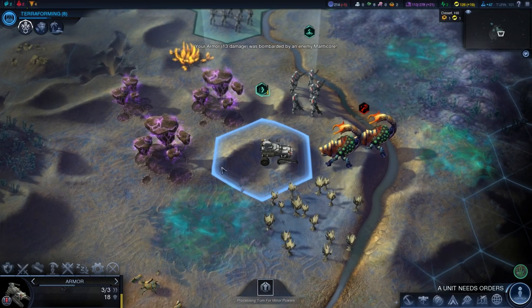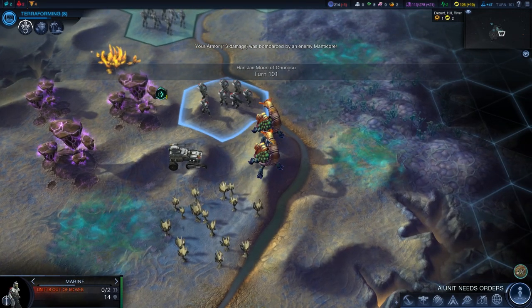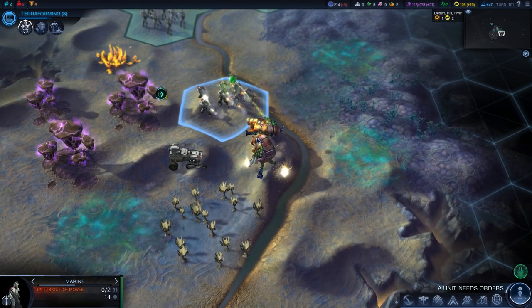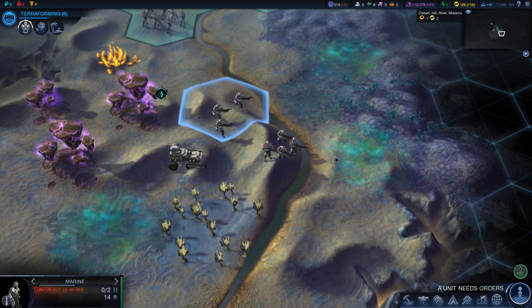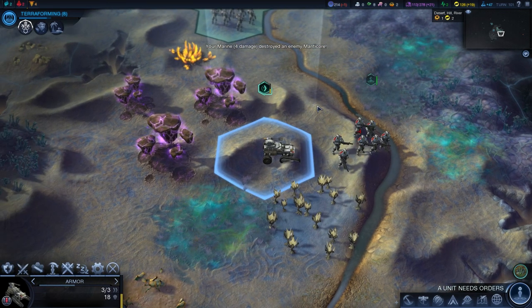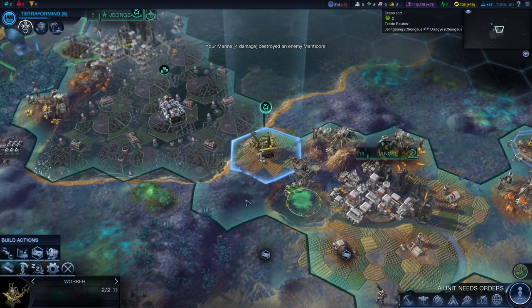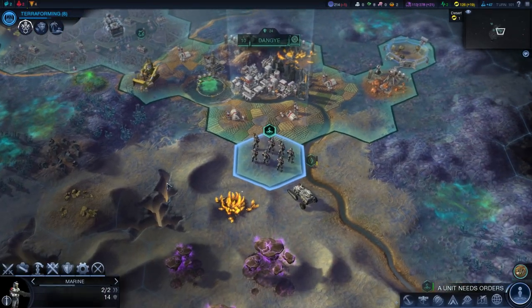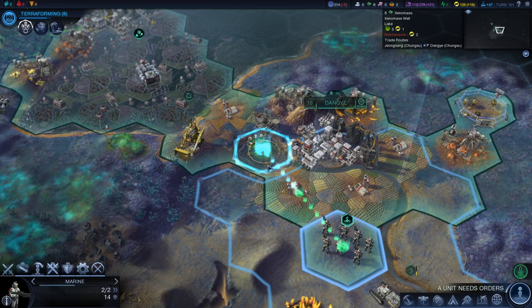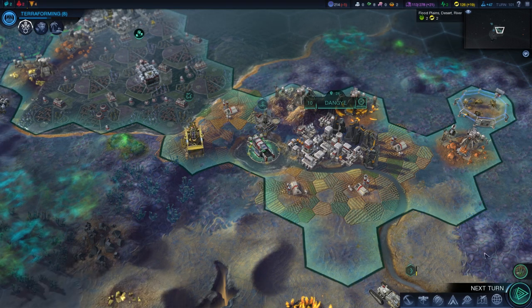Okay, hang in there, little armor. You're doing fine, no worries. We finally got rid of the alien threat down south. So if I wanted to, I could build a new outpost down here, which I think I'm gonna do soon, once I feel like I've got my military up to snuff. Speaking of my military, I'm gonna start moving them towards Jiangsang.